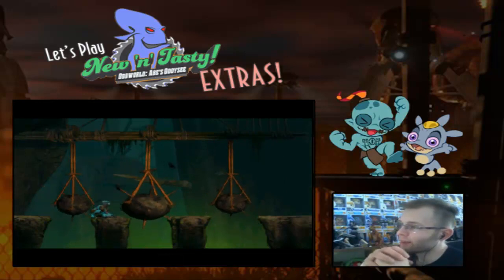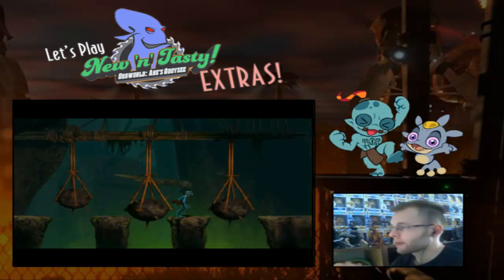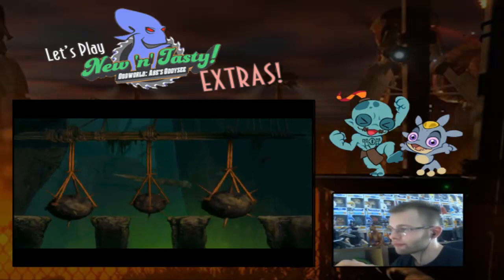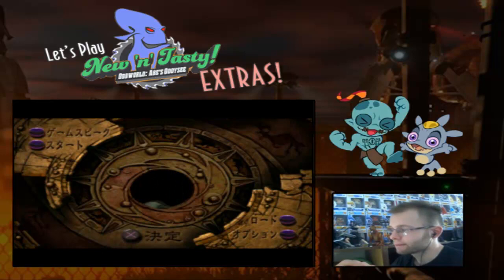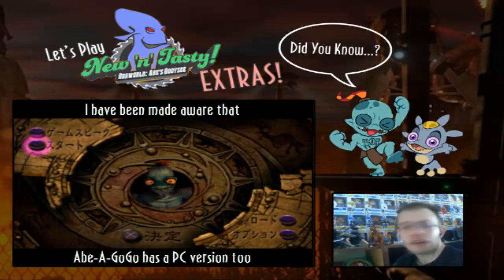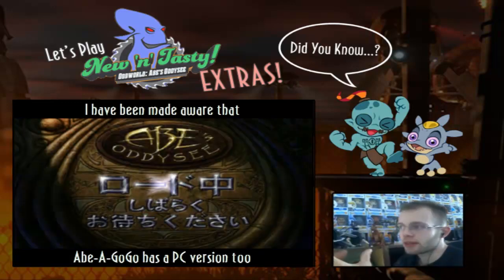In Paramonian Temple with the swinging rocks. This gives me an opportunity to actually showcase Abe-Go-Go. Here is its title screen — the English has been changed to Japanese, featuring Hiragana, Katakana, and Kanji. And as you're going to see, the voice acting has been replaced entirely with Japanese voices.